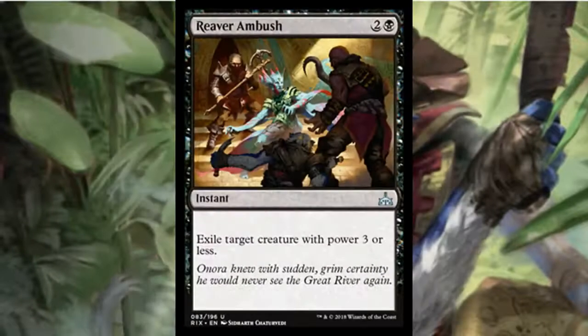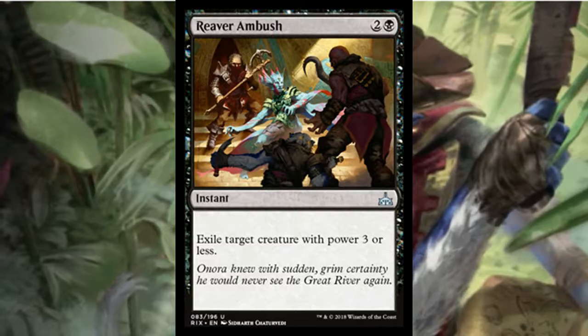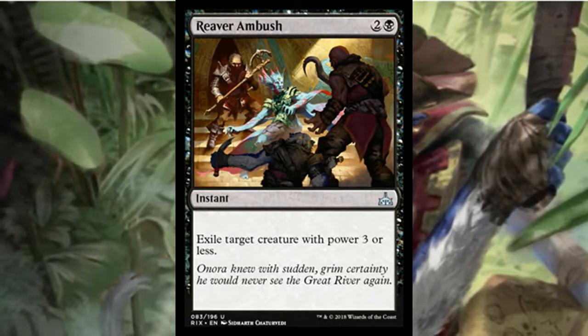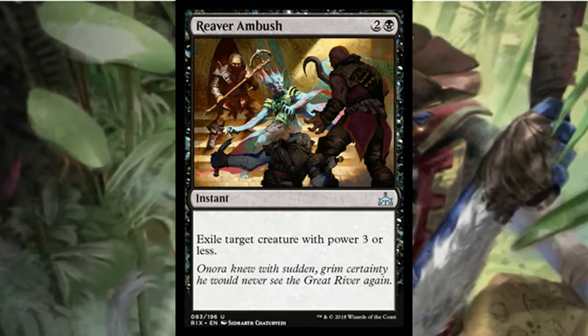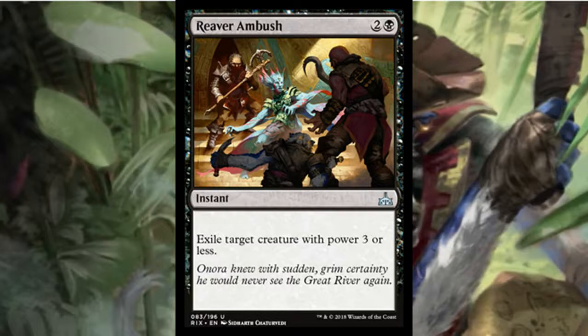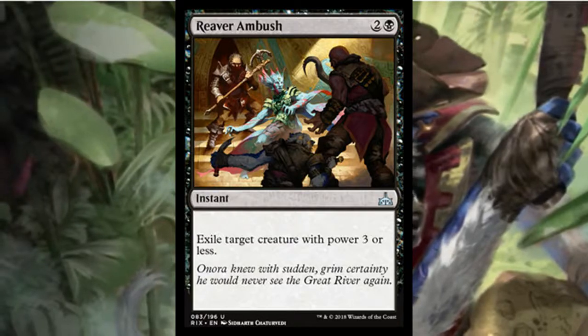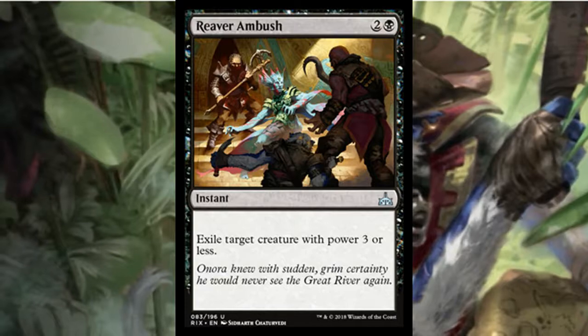Reaver Ambush is a three-mana instant that exiles a target creature with power three or less. There was one from Ixalan that destroyed a creature with power three or less, so this one is probably better since it exiles. It's uncommon, which is probably why. Not unplayable at all — I'd rather settle on removal like this that deals with a creature straight up.